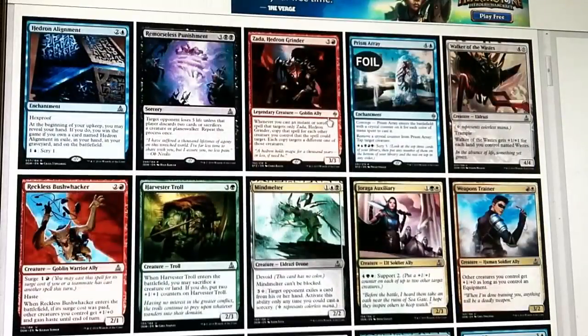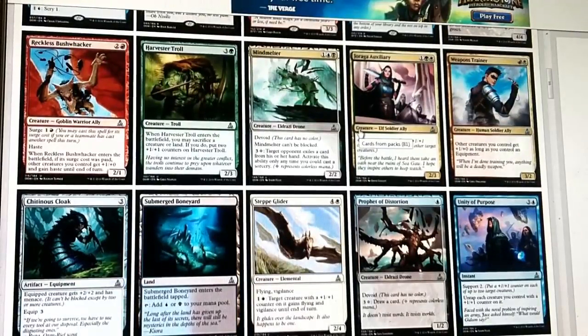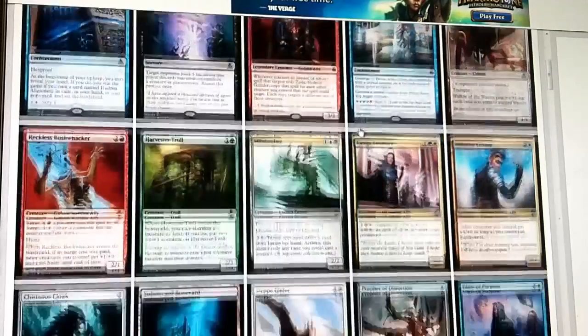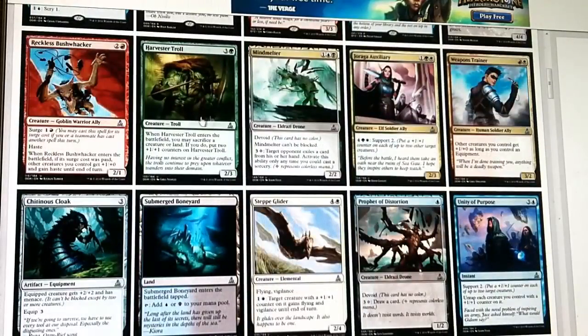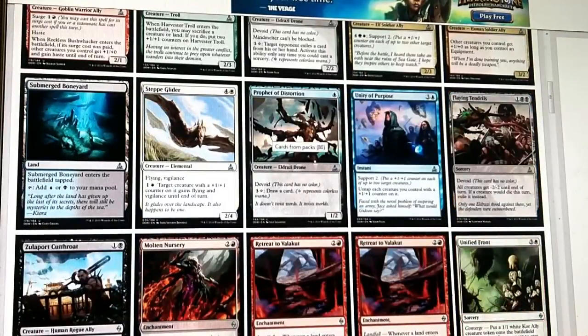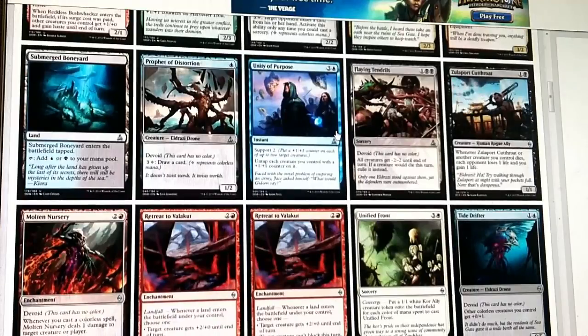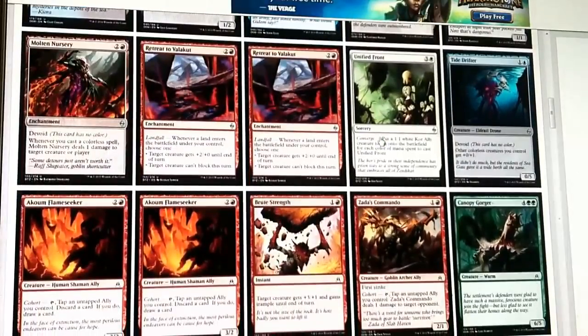I'll refrain from putting Punishment in just yet since I haven't seen any other black cards. We know we're in white though. Some of these uncommons are mediocre at best - Bushwhacker's not bad, a couple of these are solid. Weapon Trainer and equipment right after that - maybe, but I doubt it. I'll use Chandra's Cloak, I'll play that guaranteed. Step Glider I'll probably play - it's a 2/4 flyer for 5 and it puts counters on stuff. Flaying Tendrils and Zulaport Cutthroat are both very good cards in black. Here's a glut of red stuff and some of it's not bad.